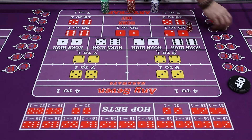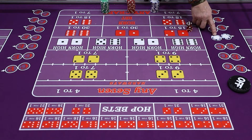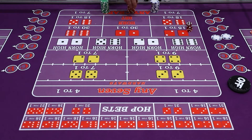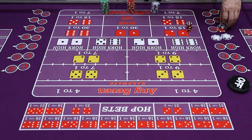The next bet is called a C&E — crap eleven. Crap eleven is a bet on the craps, which I just explained, and the eleven. So if you have a pass line bet and you hit the eleven, you get paid on the line but now you also get some bonus money. You'd get $14 in most casinos. Some casinos you're only going to get $13. We'll go over the payouts in a second.